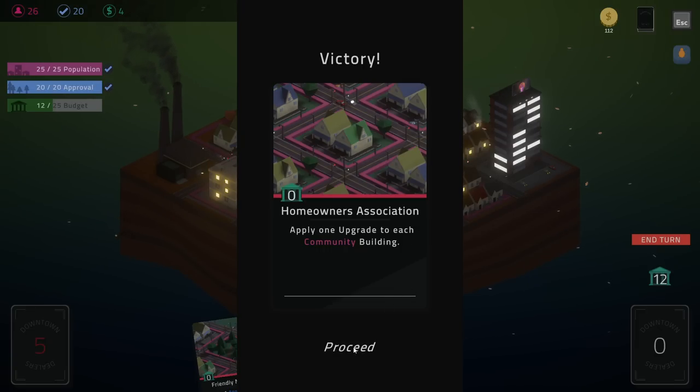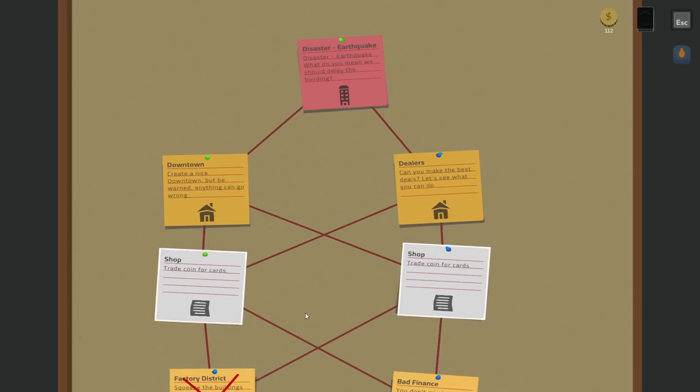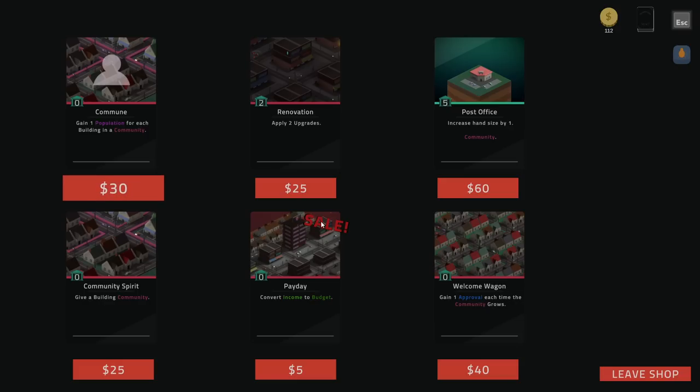Apply one upgrade to each community building — those seem really good. Try and trade coin for cards, Downtown Dealers. We have a lot of money. Post office: increase your hand size by one. Convert your income into budget — that's pretty interesting. Get a population for each building in a community — that sounds like a really nice way to upgrade our population without taking up more space. It also costs no budget, I kind of like that.